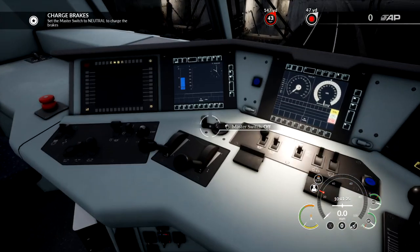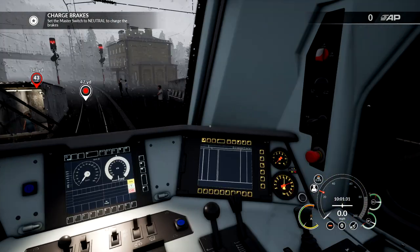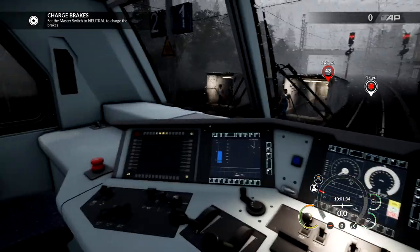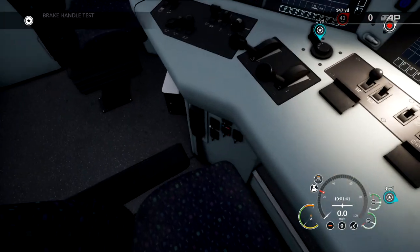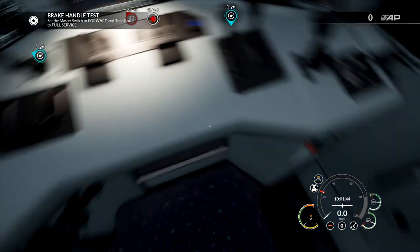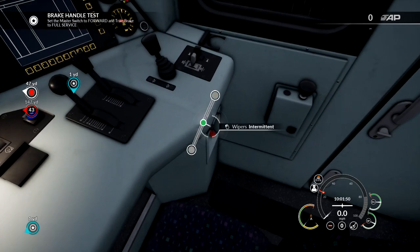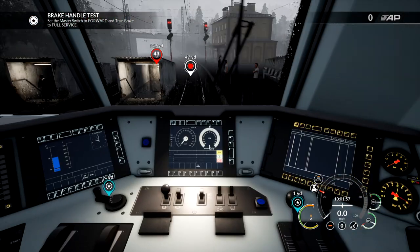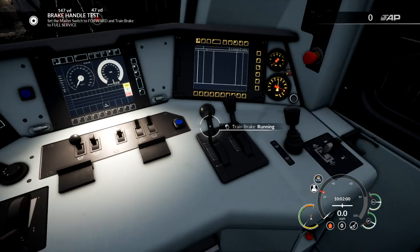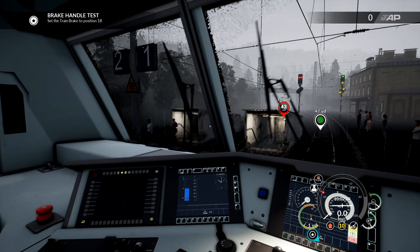Okay, so at the moment we've got a red signal. We need to change this to neutral, apparently, and then we can get going. We're charging the brakes — that's fine. It's been a little while since I've actually played this game. I want to put the window wipers on but I don't know where they are. I've had a little look around. Oh — wipers are here. Intermittent? No, let's go with on. Emergency brake valve — I don't think we need that.